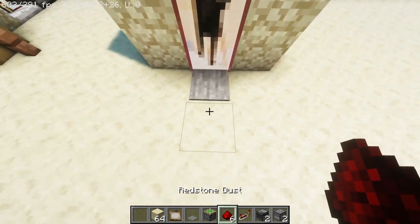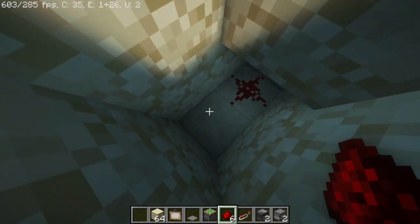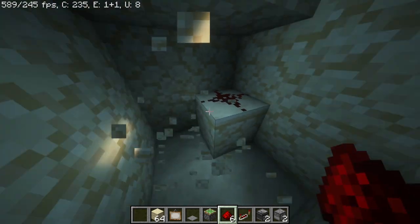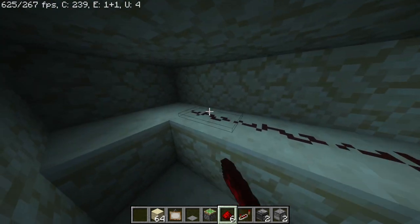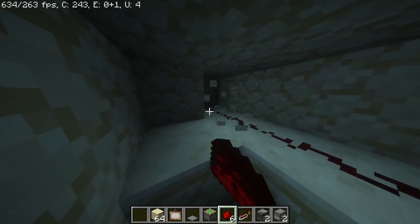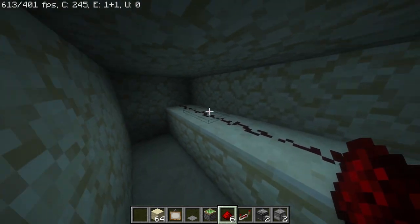Next, we have to dig down to connect the pressure plate to the machine. You'll want to dig down about three blocks in order to have room to work. Make a line of five redstone dust running in the opposite way the droppers were facing, like this. On the sixth block, place a sticky piston facing up.